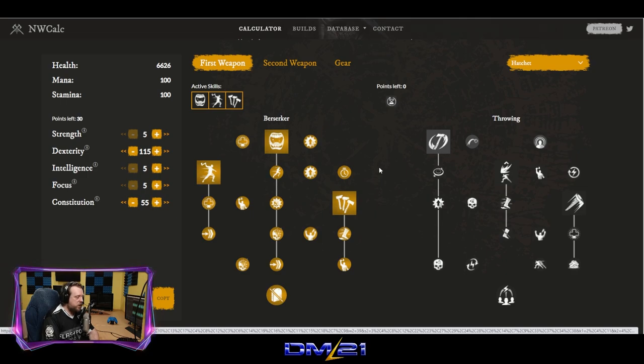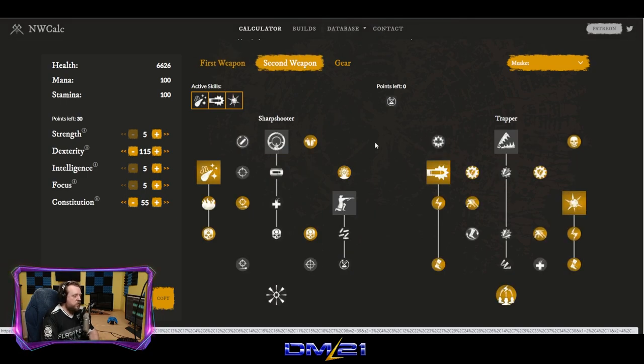That's the hatchet side of the tree. Now, onto the musket side. I'll admit this side is not as sexy as the hatchet side. Hatchet does need some nerfs, and hopefully this video is evidence of that need. But let's take a look at the musket build. This thing is great — I'm actually shocked that I don't see more players running skills from the trapper side of the tree.